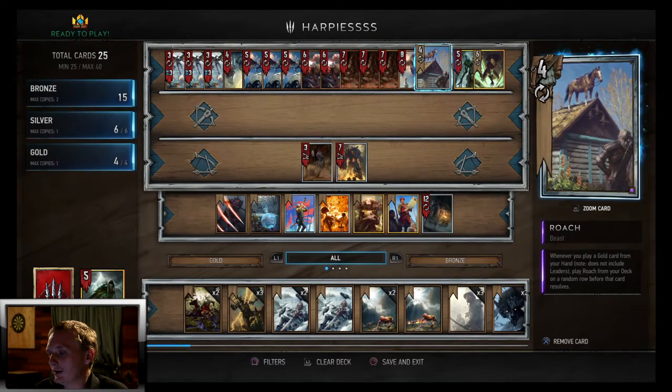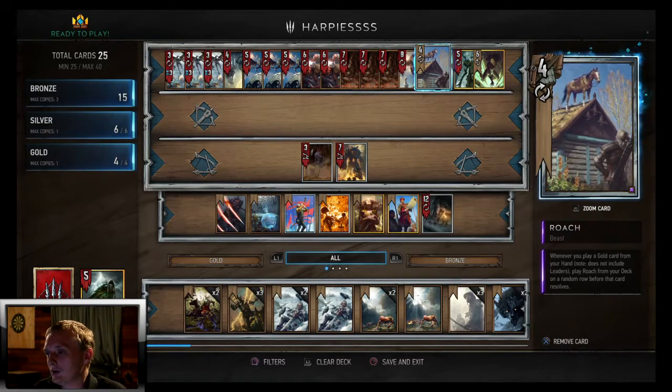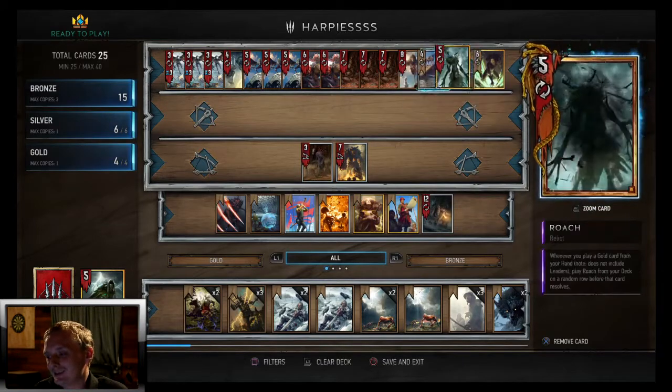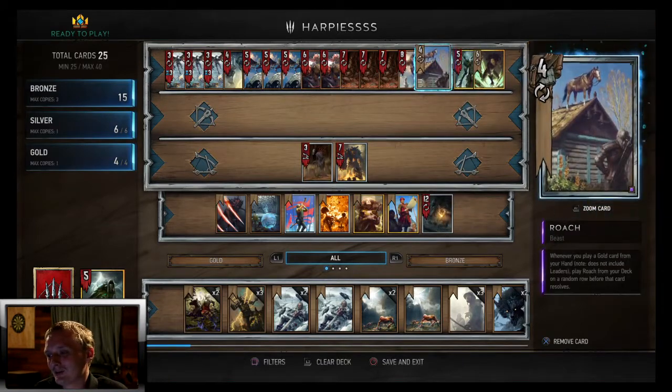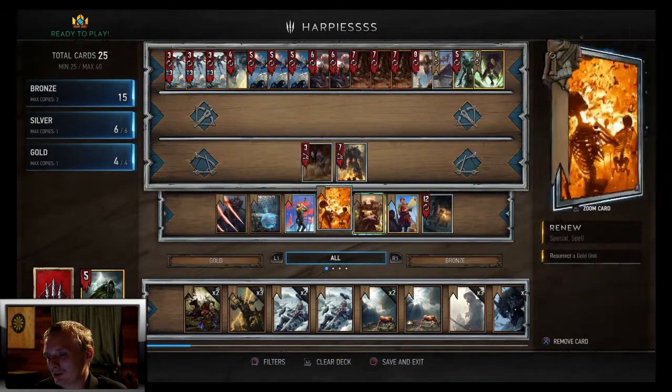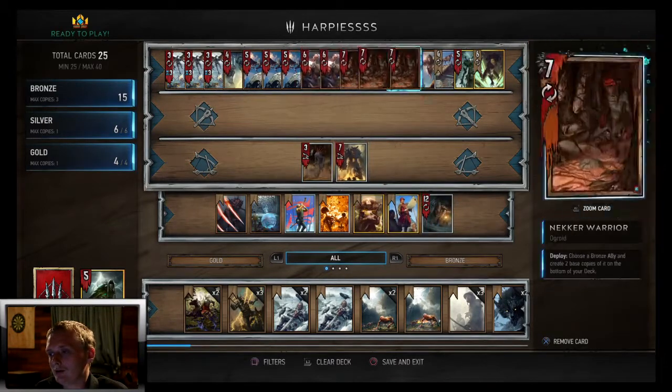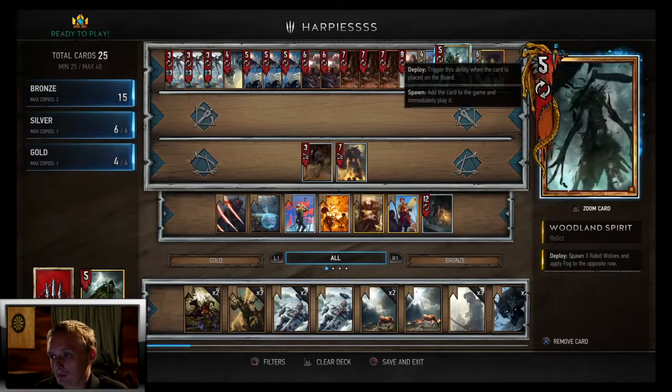We got Roach — whenever you play a gold card from your hand (does not include leaders), play Roach from your deck on a random row before that card resolves. He's a beast. And the Woodland Spirit: if you can play Woodland Spirit and bring Roach out, you get a huge tempo swing, especially with Royal Decree. You play Royal Decree, it brings out Woodland Spirit who's going to be seven power.